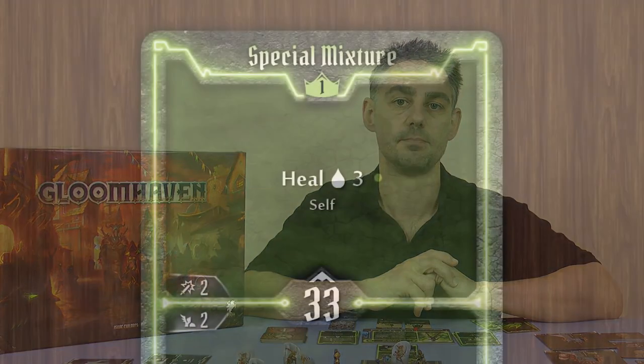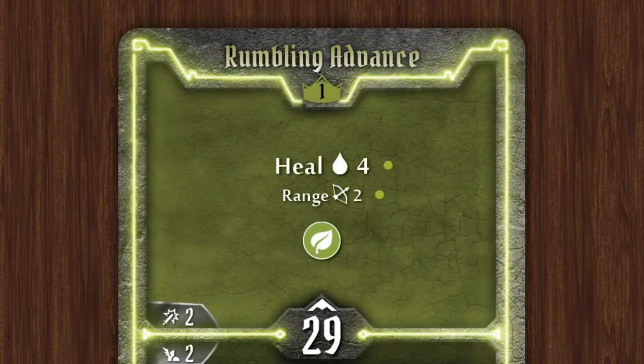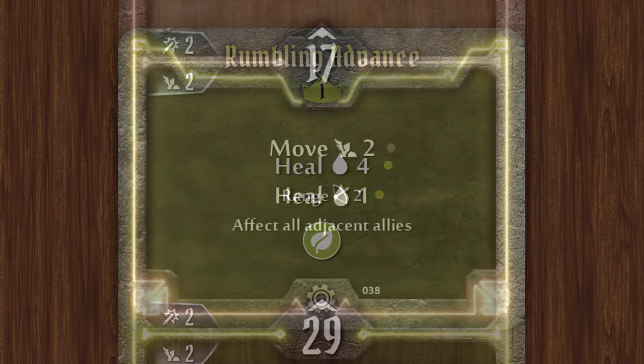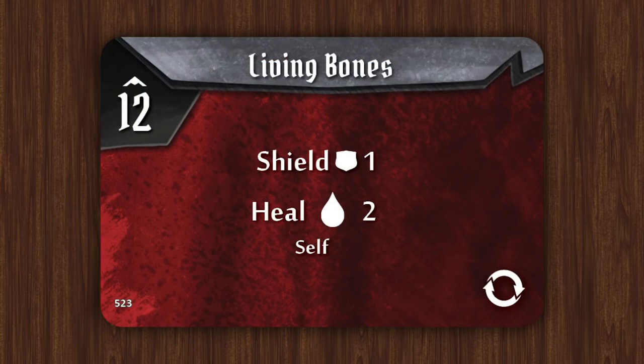As your character takes damage during the scenario you're going to want to heal those wounds before you drop to zero hit points. There are a few ways to heal wounds during the game. The long rest restores two hit points. But there are also many ability cards which provide healing — some just affect yourself, others can be used on any target within range, and some affect everybody adjacent to you. Some monster ability cards also include healing.